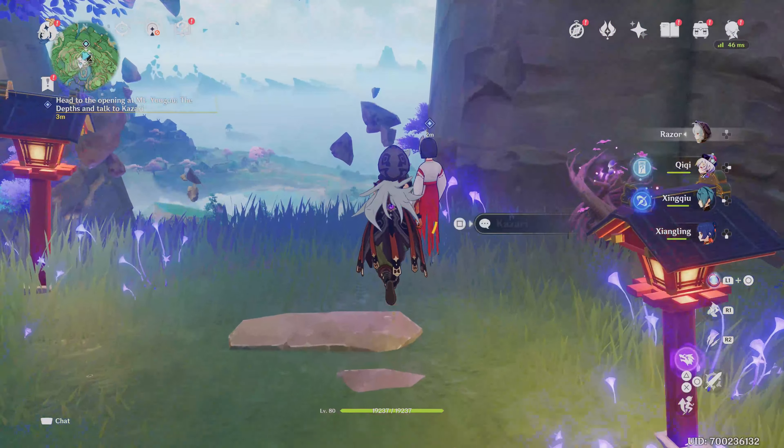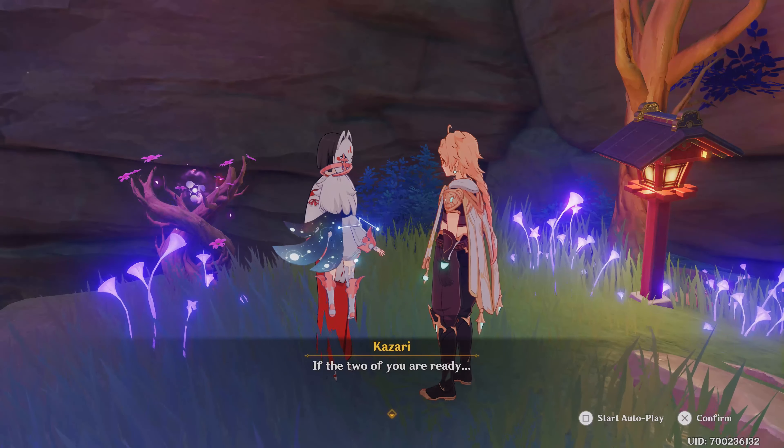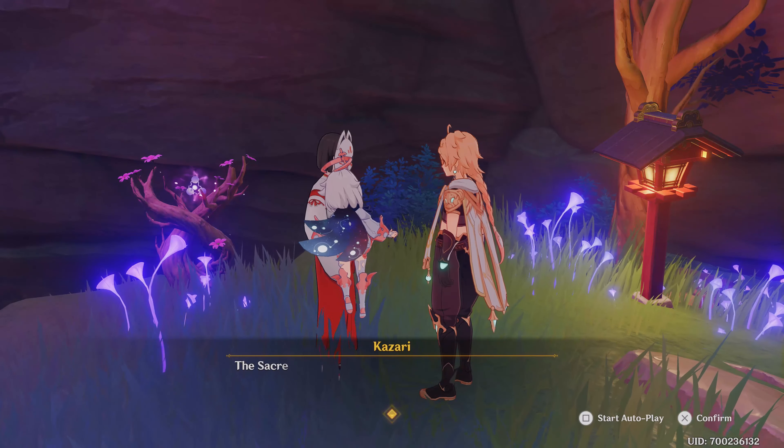You'll need to talk to her some more. She will eventually cause the strange blight thing below you to sink, and you'll be able to drop down into a large cave down there.